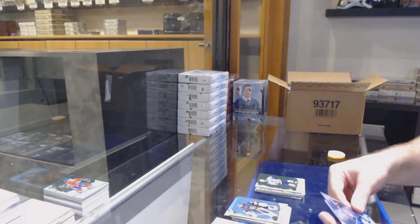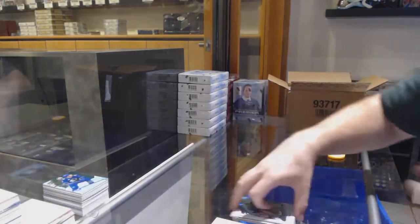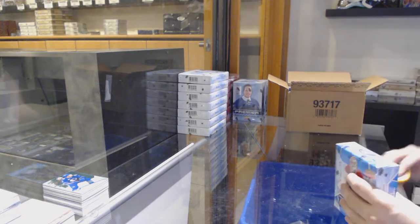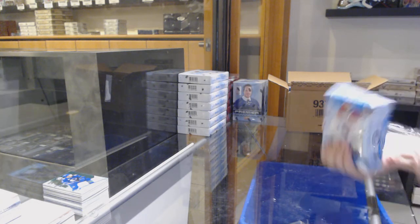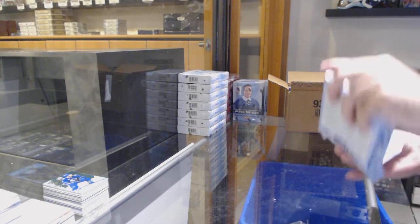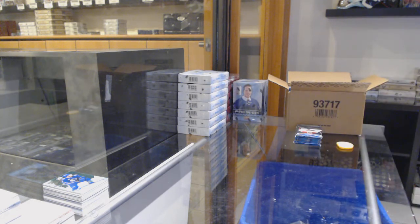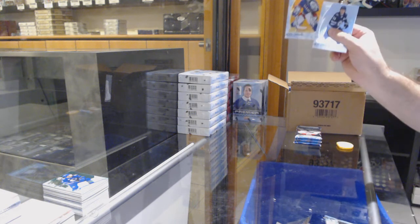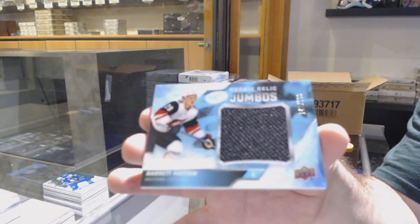Patrangelo green for the Blues, 4.99 of McEwen for the Vancouver Canucks. We've got an orange of Lungfist for the Rangers and a rookie relic Jumbos of Barron Hayden for the Coyotes.